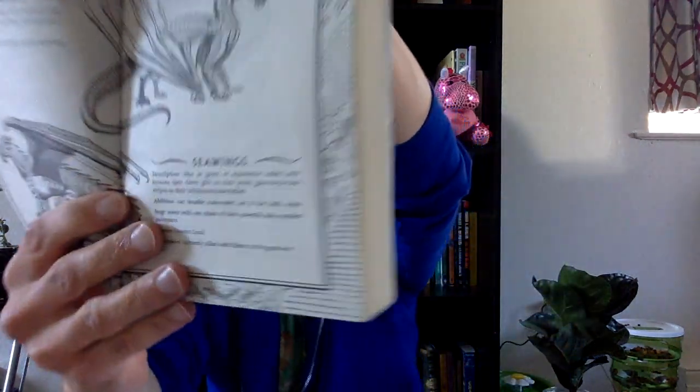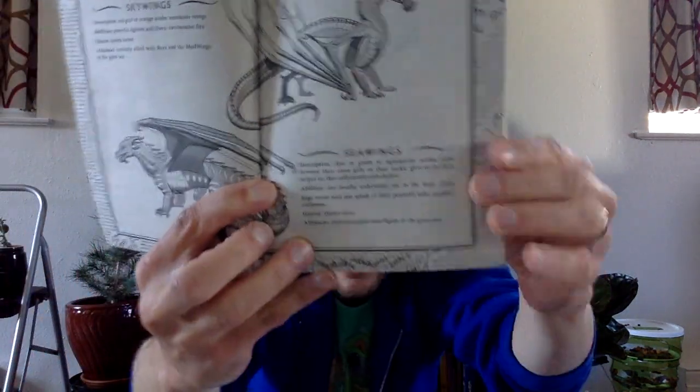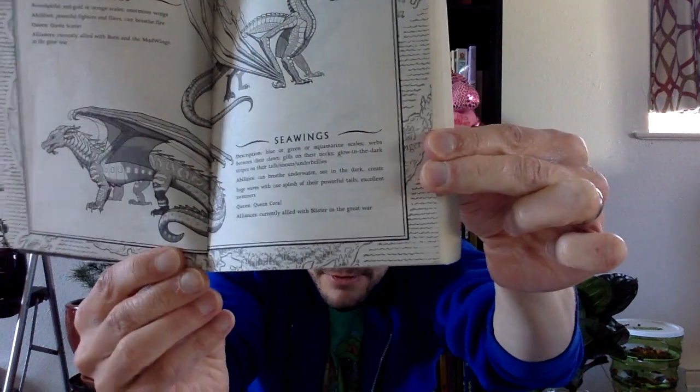Then we have Seawings. Seawings' description is they have blue, green, or aquamarine scales. They have webs between their claws, gills on the back of their necks, and glow-in-the-dark stripes on their tails, snouts, and underbellies. Their abilities are they can breathe underwater, see in the dark, create huge waves with one splash of their powerful tails, and they are excellent swimmers. Their queen is called Queen Coral.